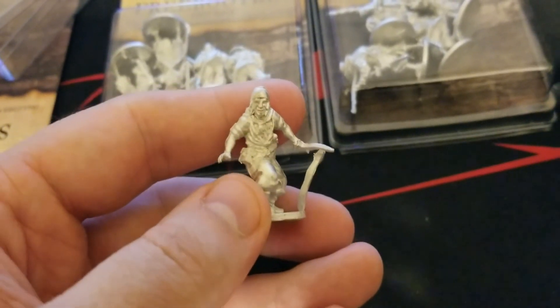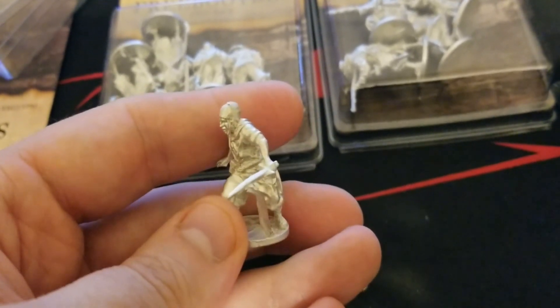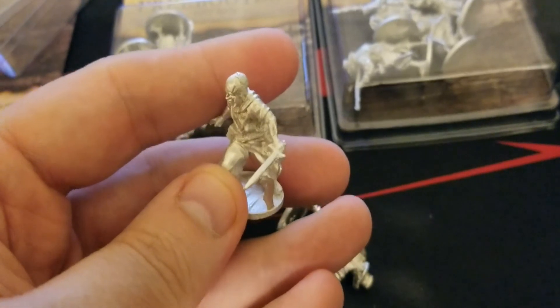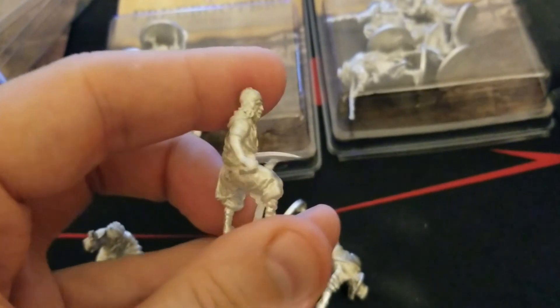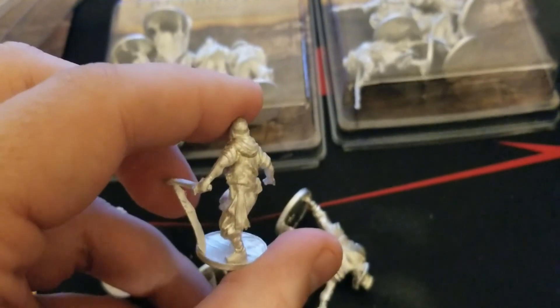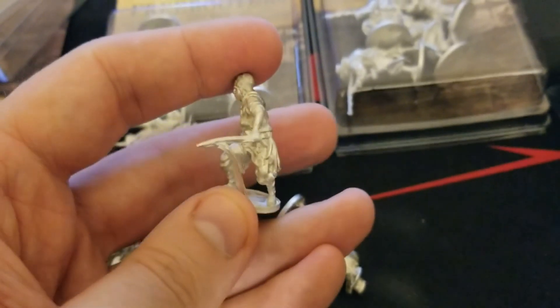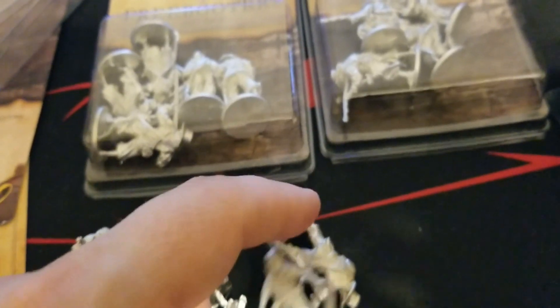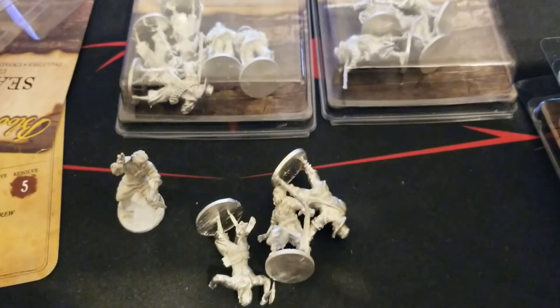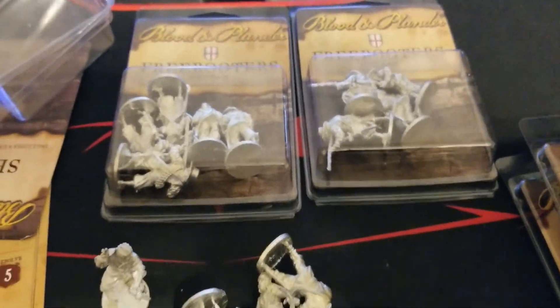Then finally the fourth sea dog — another guy ready for some melee action with a pistol tucked into his sash. Overall, really great detail, and these all paint up fairly easily as well. Good stuff there on the sea dogs. We're going to take a look at the freebooters next, and then the generic commander which is tucked in there as well.